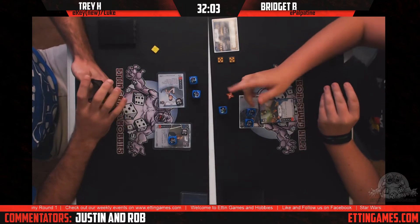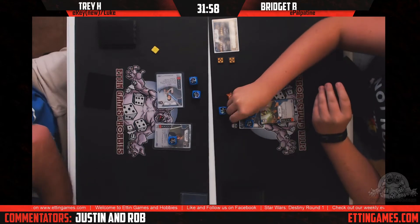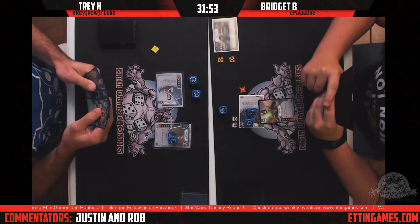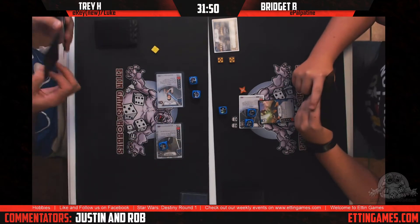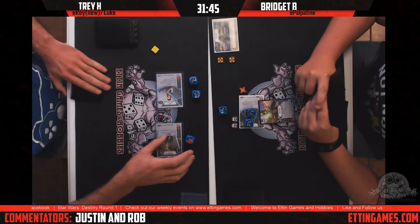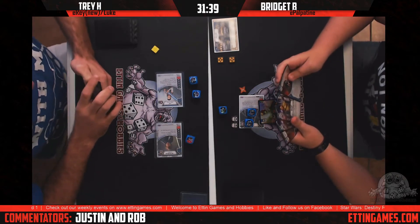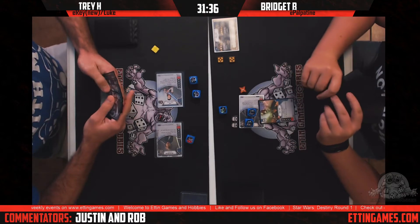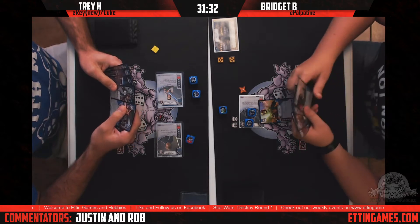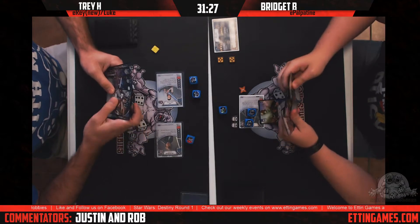Right away we saw Trey play one of the new cards — Distraction — which reads: choose two dice, then your opponent must remove one of those dice. He chose both Palpatine dice obviously. It's kind of a better Overconfidence. Blue hero definitely needed more out-of-hand control options, and Overconfidence does give the opponent the option to re-roll into something just as good.